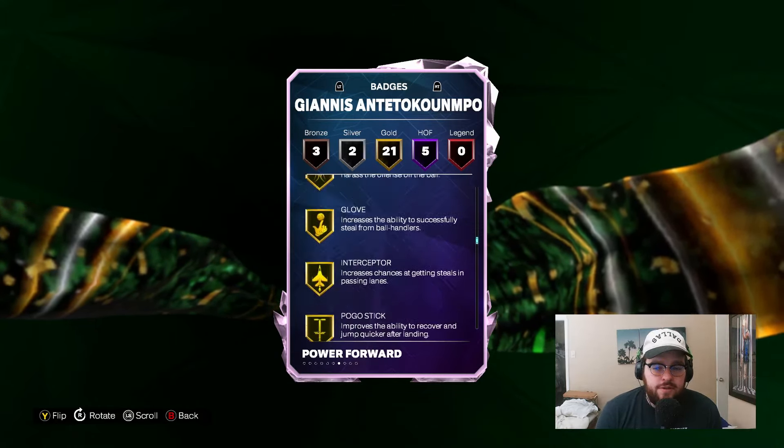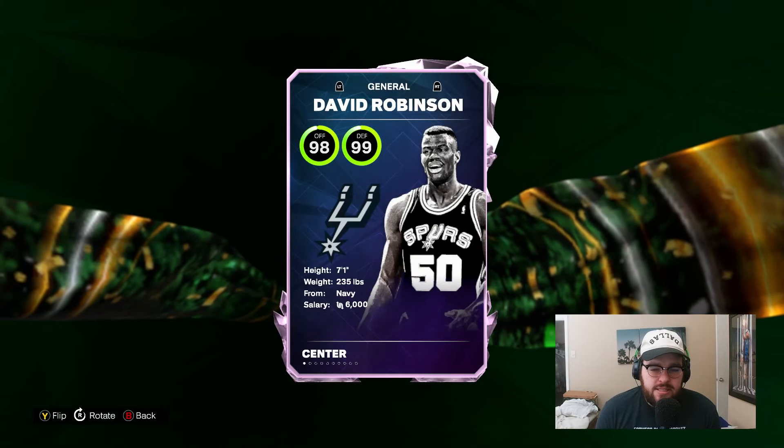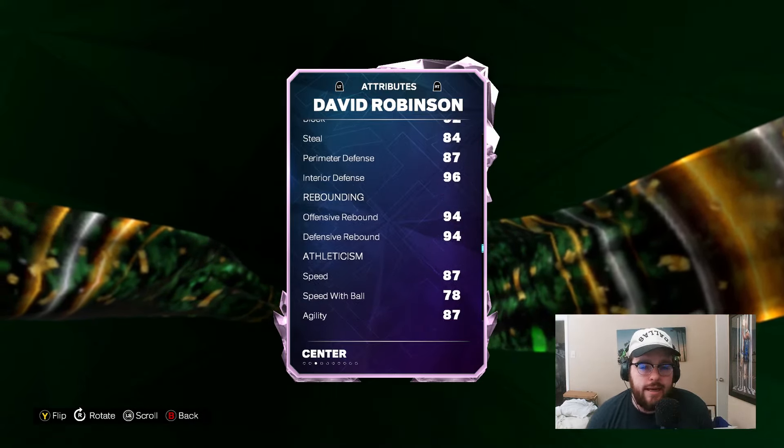Starting center is also pretty easy — David Robinson. In my opinion the starting lineup is pretty clear right now: D-Book, PG, Braun, Giannis, D-Rob. The best starting lineup you can get in MyTeam right now, not including hidden gems. D-Rob is kind of a no-brainer — best center in the game. He's 7'1", 98 offense, 99 defense, has a great release, an 85 three-ball, 85 standing and driving dunk, 92 block, 96 interior, 84 steal, 87 perimeter, 94 rebounding, 87 speed and agility, 85 vert, 93 strength. He's basically similar to guys like Shaq, Wilt, and Kareem on the inside, but he also gives you elite floor-spacing ability.